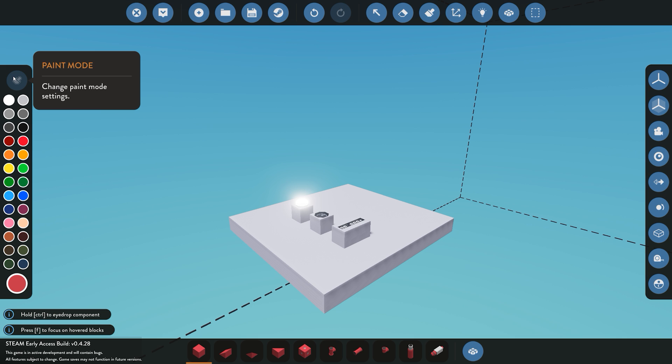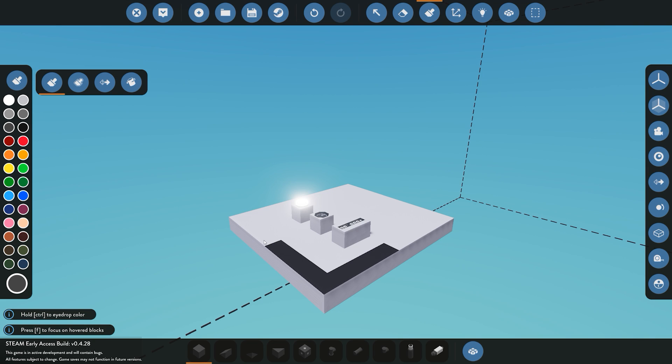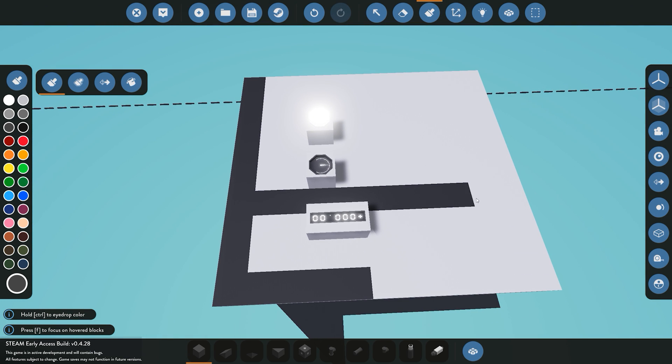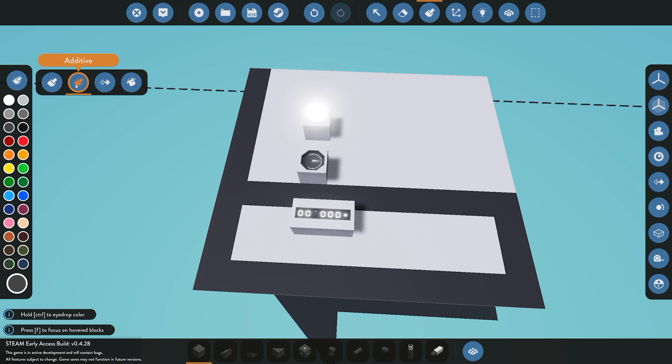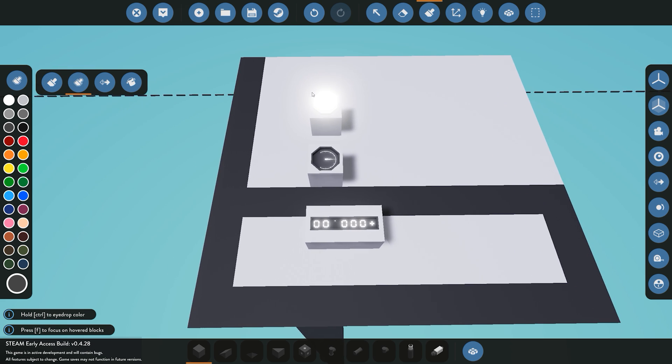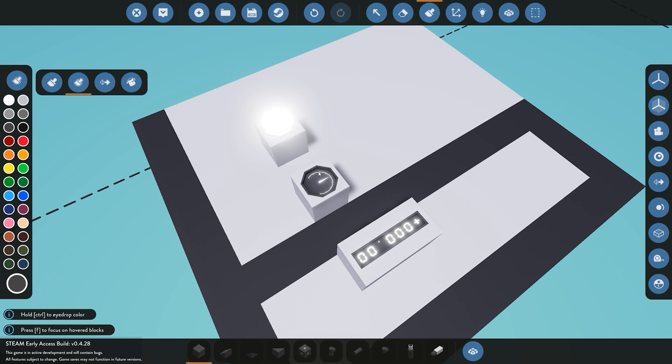We'll move on to our paint section itself. First off we have the standard brush, which is simply for painting blocks themselves in different colors. As you can see here, we have gone and painted the different blocks themselves. Next off we have the additive paint mode, which is used for actually painting lights, gauges, and different things including paintable signs.